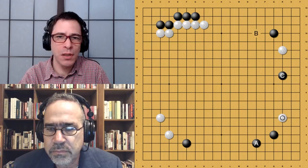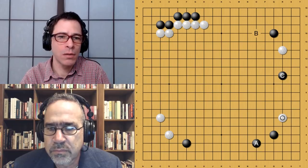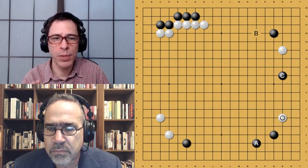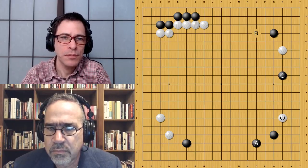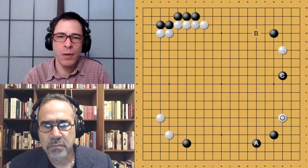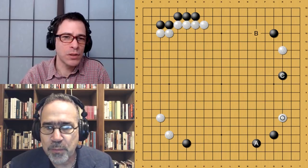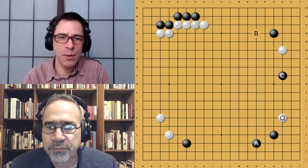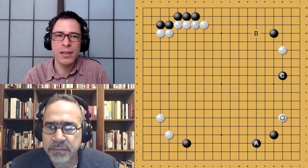This is the only time in the series that Zero played this pincer, so there's only one example of what Master might do. Playing this kakari in the lower right, when Black already has a stone at A, looks like it will be attacked immediately. I would be thinking of playing White's move at B, which is seen in almost all the other games where Master has white — we've covered that before and will go into it again.